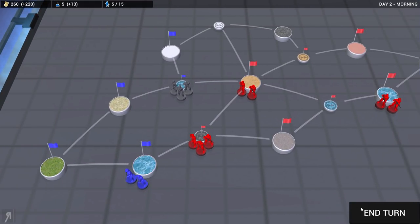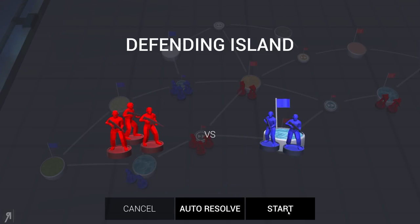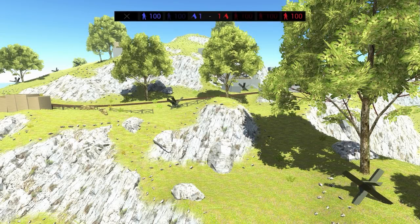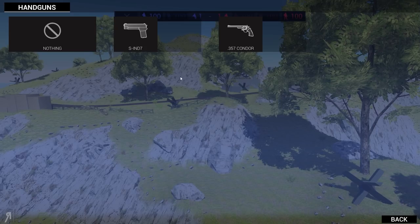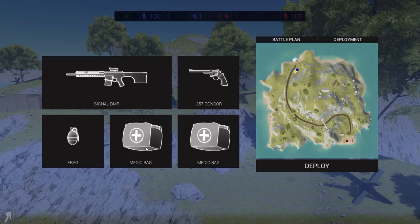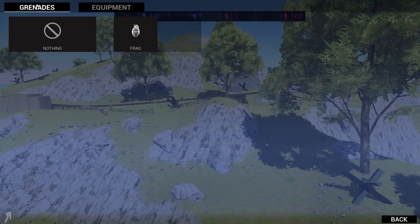Anyway, these guys are probably going to be attacking over here and we're going to have to be a bit prepared. Alright, so we have this and we have this — that's perfectly fine, I guess we'll just go with that. Two medic bags I think is pretty good, but let's actually just take a quick look. Is there anything else here that I really want to go for? Maybe another grenade?